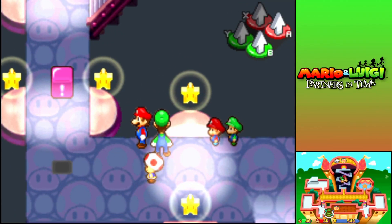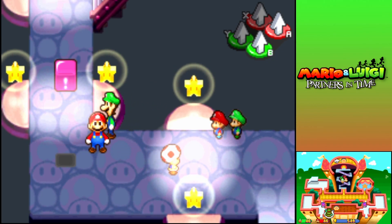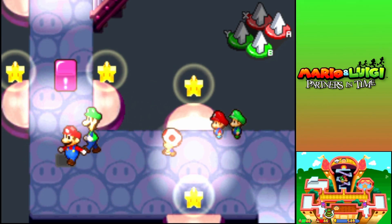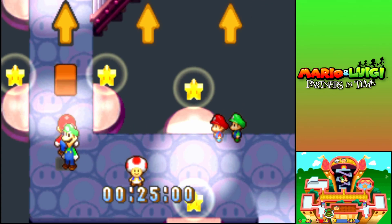Okay, so we're at the viewing tower. I think what we need to do is just hit the switch, use the bro ball, get to the top, get to the new hole, progress the story, right? Let's go ahead and do it.